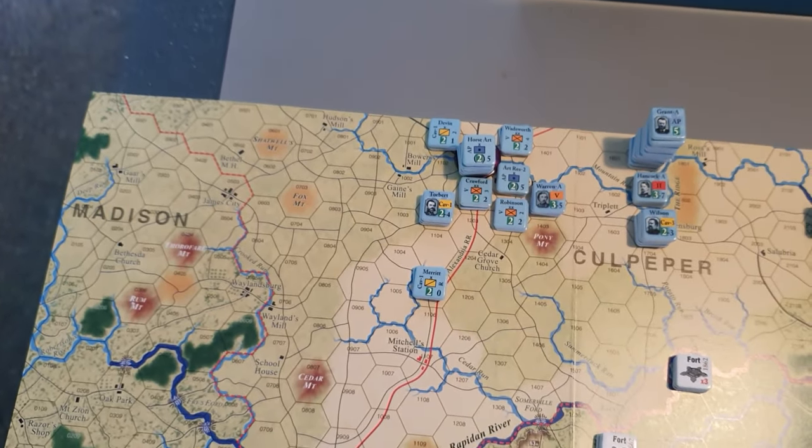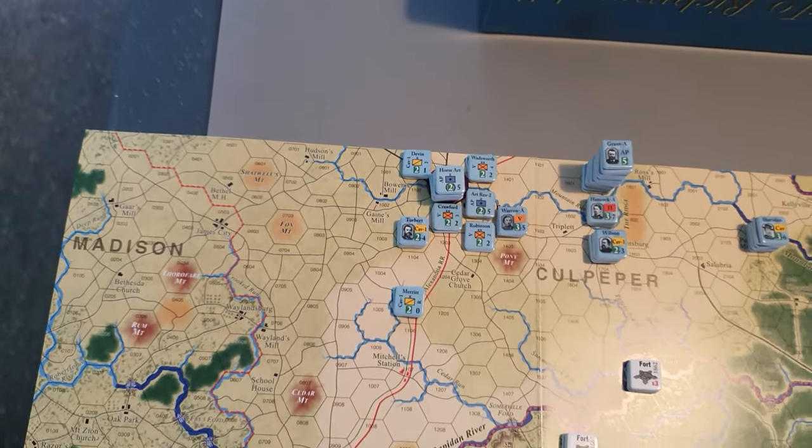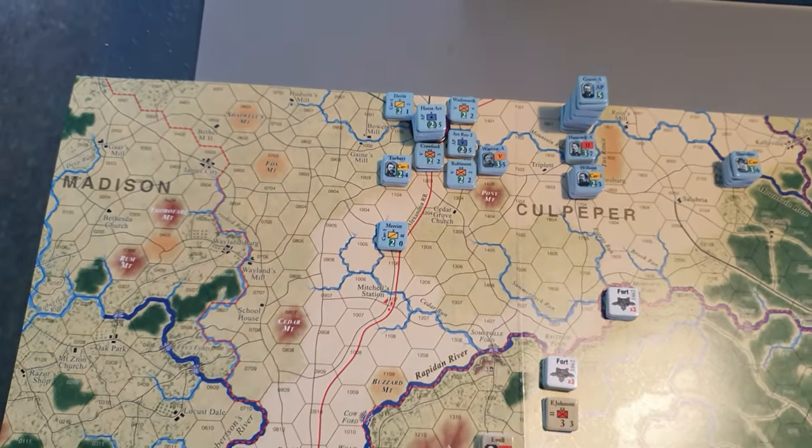The situation here is the Union has a bit of an advantage in that the Confederates are far too far to the west to effectively block the Union Army.